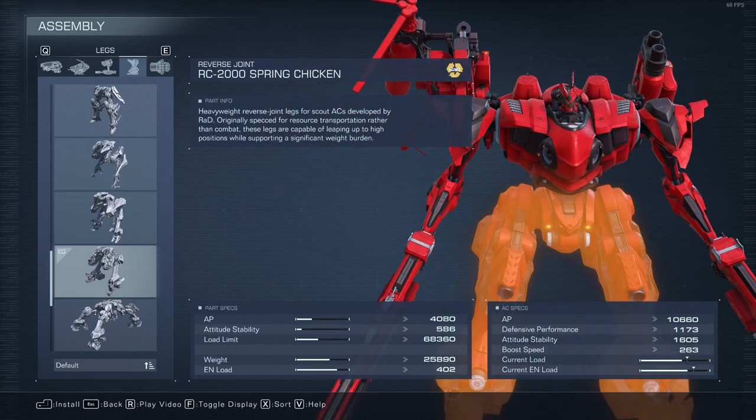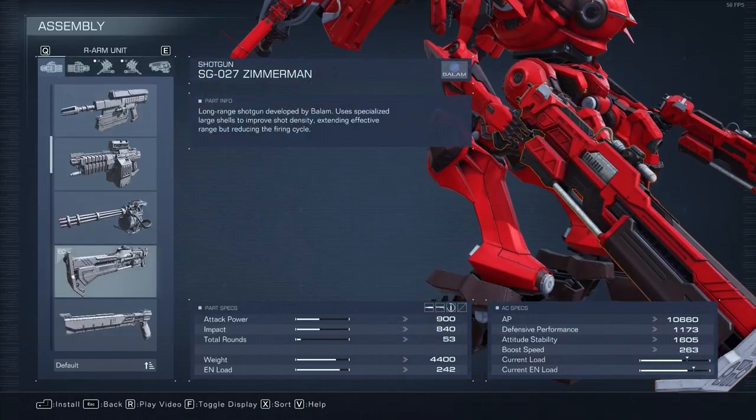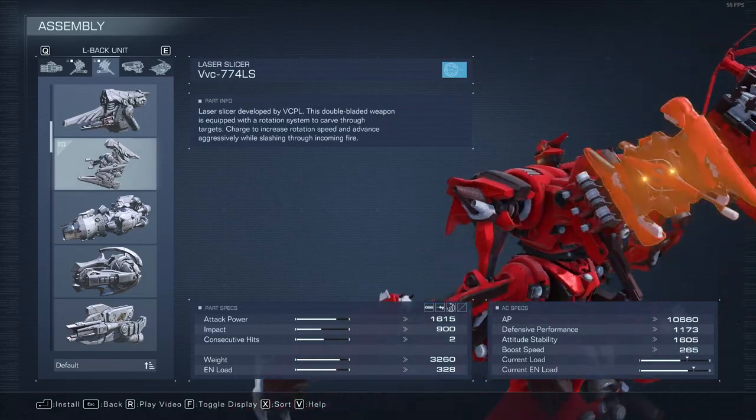The meta right now are explosively fast reverse leg ACs with powerful quick boosting capability, dual Zimmerman shotguns and stun needle launcher to stagger opponents, and a finisher weapon like the Songbird Grenade Launcher or an Energy Blade.